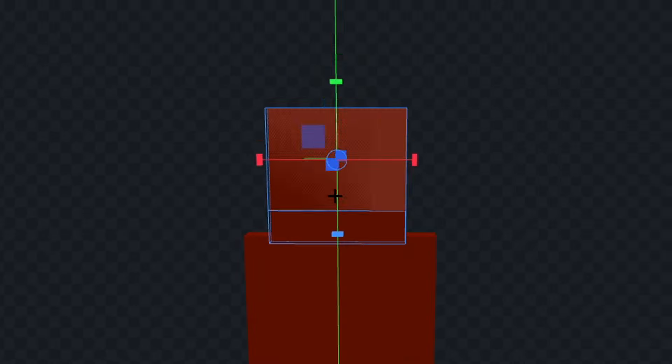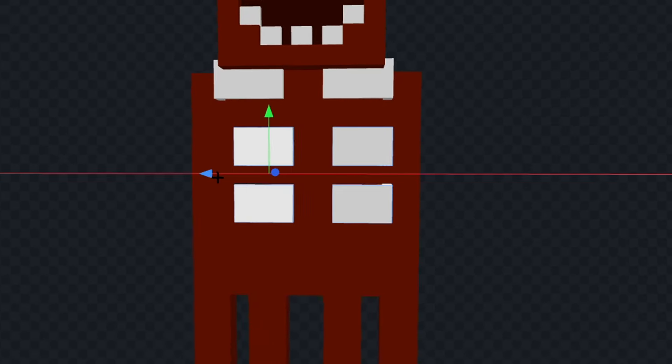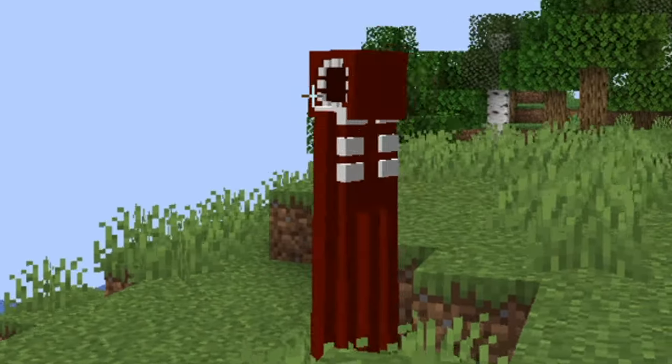Next I'm going to make Figure, and I used an Enderman even though I probably should have used the Warden. After adding the bones on his chest, I was pretty much done, and Figure ended up looking a lot less scary in Minecraft.